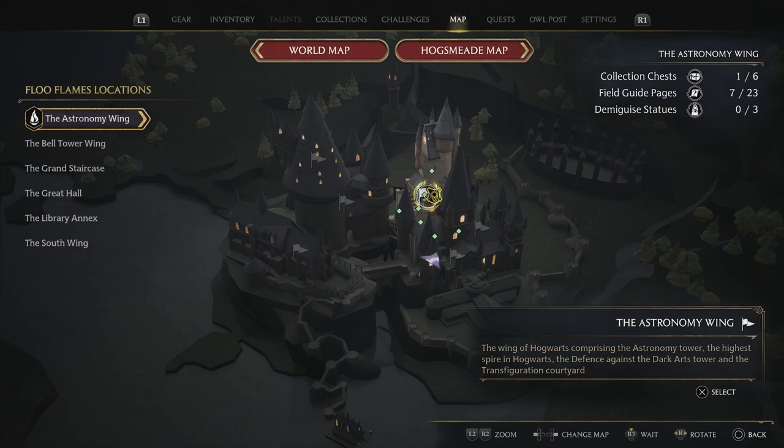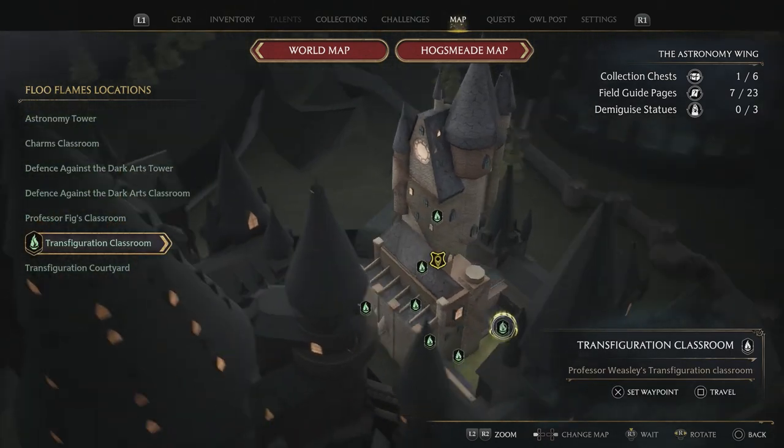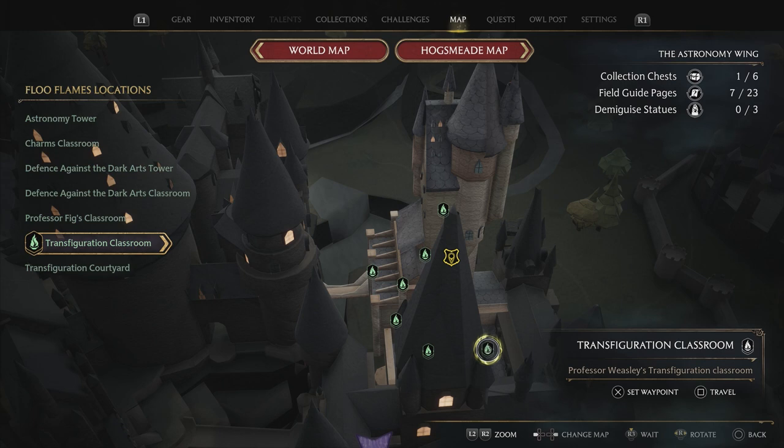Once you've got that quest, there'll be a new side quest that will be marked by a black icon on your map. It's around here in the courtyard area. It's a very simple side quest — all you've got to do is follow the objective markers. It's not very challenging.